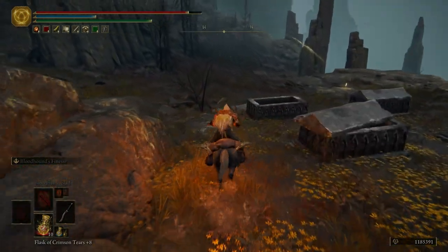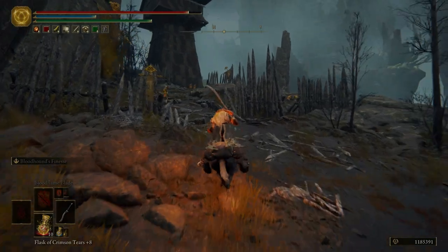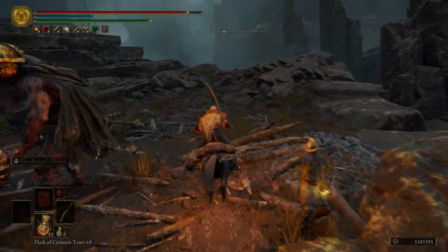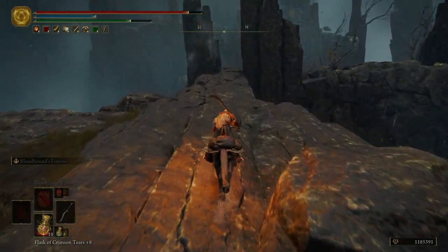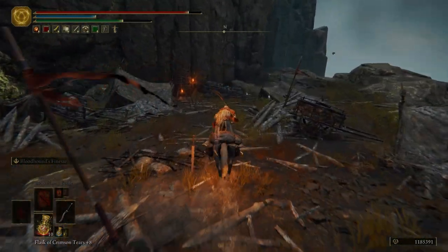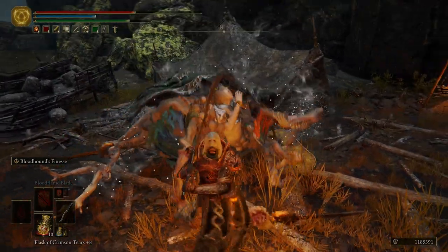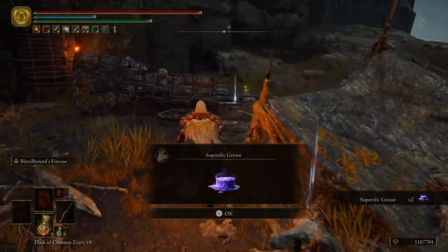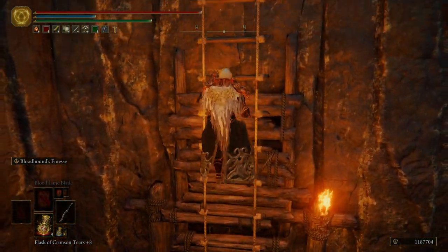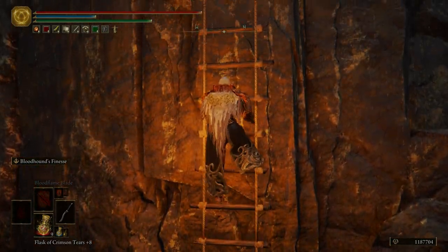Let's turn around and backtrack. We're going to come over here to another rock that's jetting out, and then we are going to be fighting a Grafted Scion on here. My advice is just poise through its attacks — shouldn't kill you. Or if you don't even want to fight it, just climb the ladder and it can't climb ladders. Even though it's got a ton of arms and feet, it can't climb. Who would have thought.